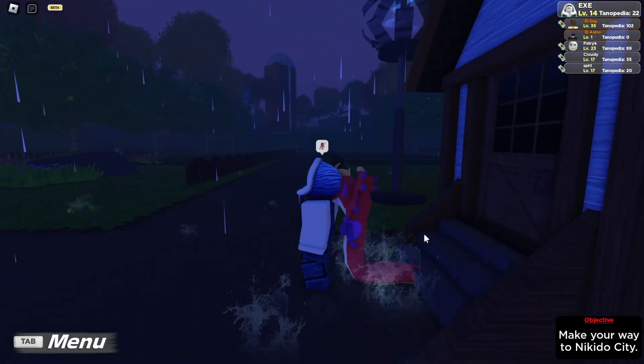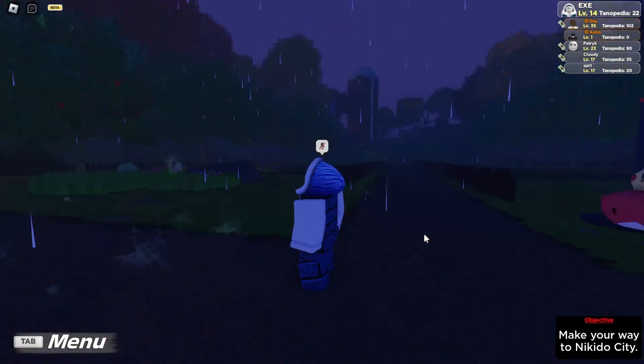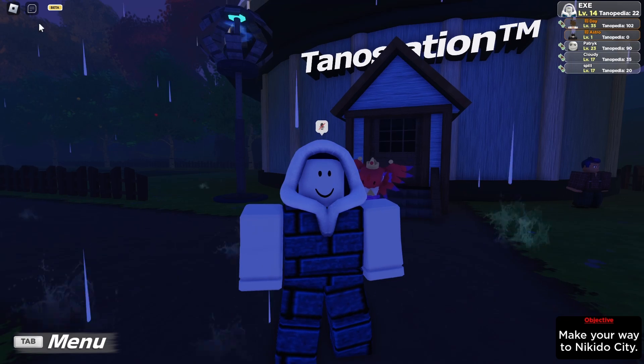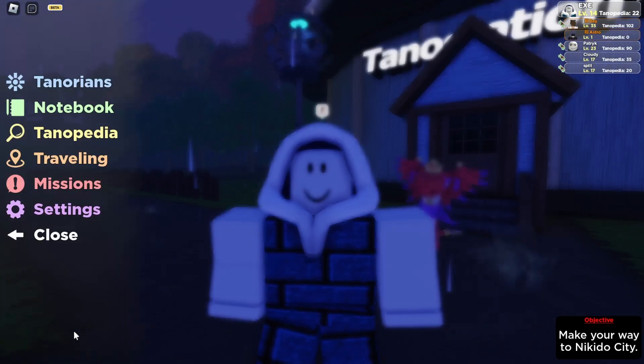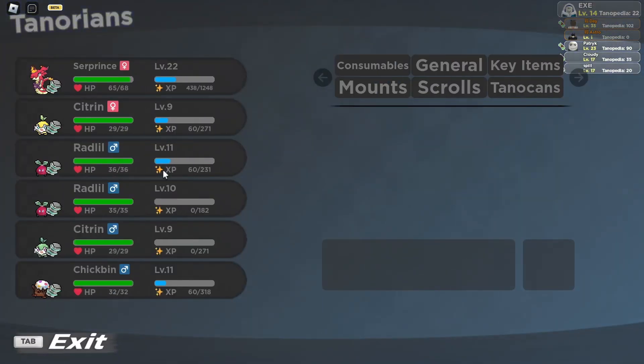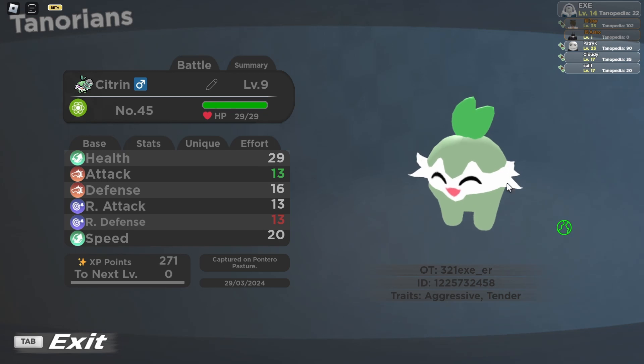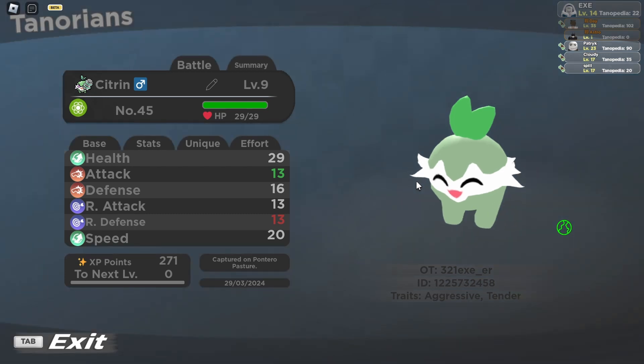In my Tanorian book — wow, it went from sunny to rainy immediately, dope — if you go to the tabs and the Tanorians you'll be able to see Citron right over here. You can see that instead of yellow, it is green. It doesn't look like a lemon at all; it more looks like a lime.